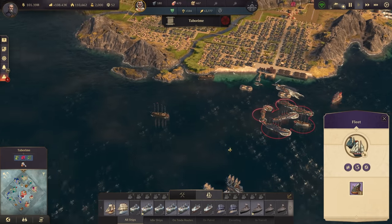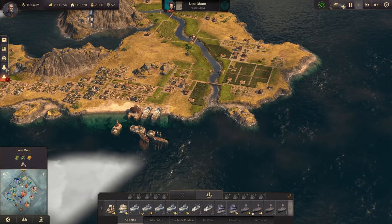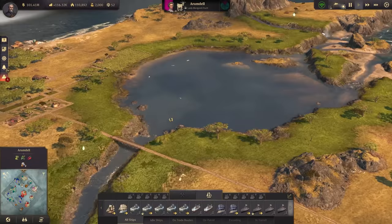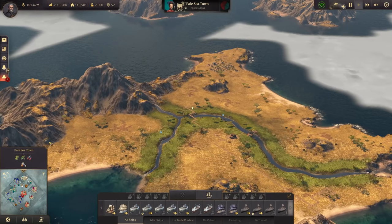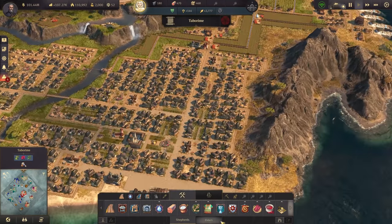My fleet has also arrived here — that's finished. I might actually move the fleet somewhere else. Where is Miss Hunt, by the way? Here's Miss Hunt. She's got no interesting stuff on that island — it's a beautiful island, no doubt, but nothing that we need for now. So what I want to do is take this one here, and then we can get the lobster production up and running, which we need for my scholars.